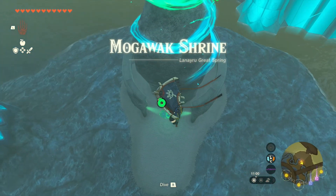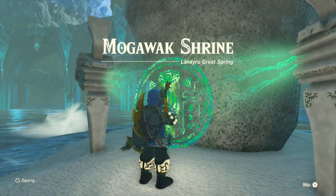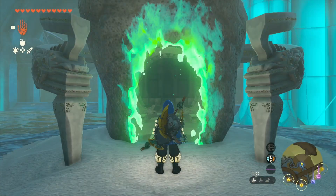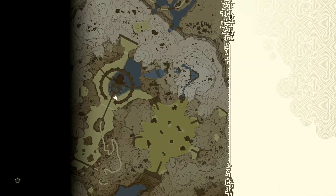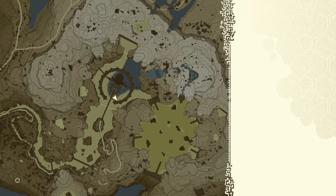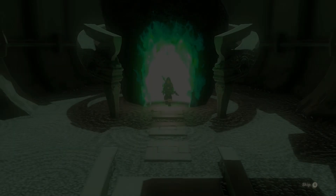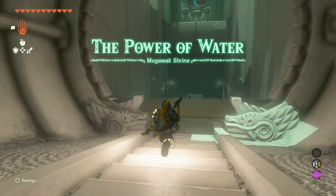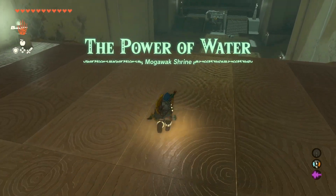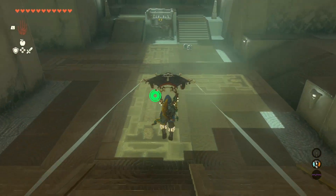Let's unlock this shrine — Mogawak Shrine. I guess we should probably do it. I thought you were doing forget-about-shrines and doing regional phenomena. Well, I'm here now, aren't I? I'm expecting this to take a long time with the journey anyway, so a couple of minutes in here won't hurt. The power of water at Mogawak Shrine. That sounds easy for a foxy no-tail. I'm all about the power of water, peeps.